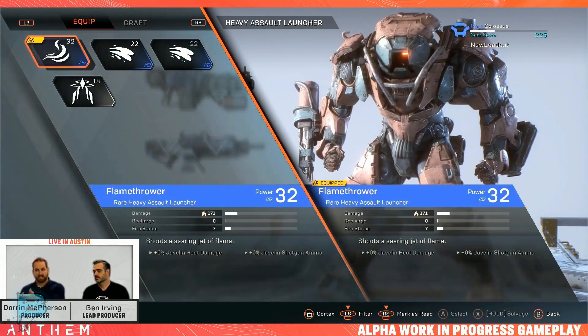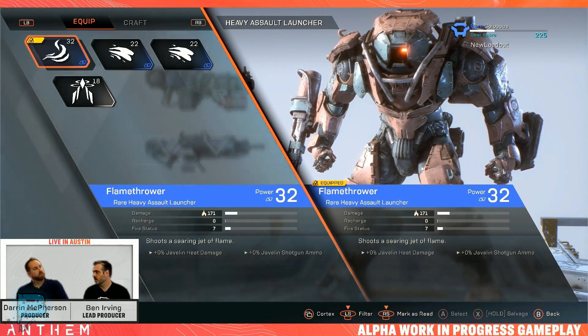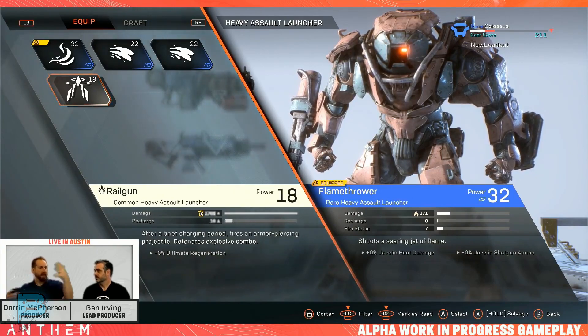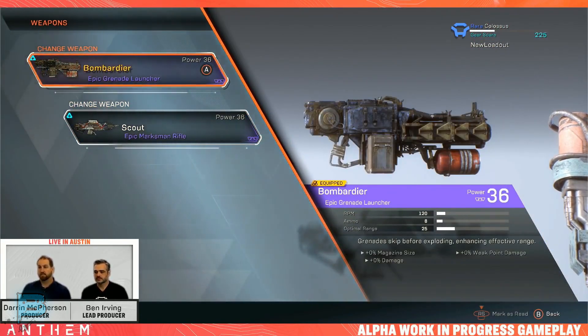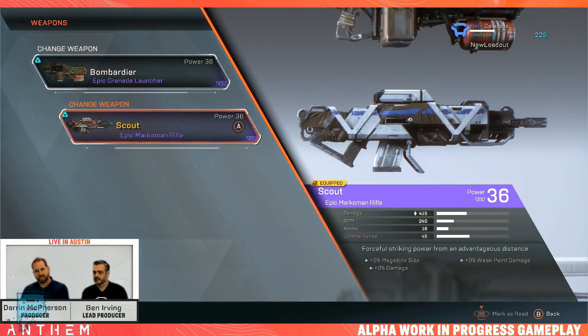The masterworked Ranger comes with four inscriptions on each component and weapon equipped. Some inscriptions will provide bonus damage or get your shield back or help you get your ultimate quicker. Some inscriptions will deal more damage during combo effects — for example, one javelin may freeze somebody and then yours has an intrinsic perk to catch them on fire and together it does extra damage. Looking at a couple of the weapons on the Colossus, there's a heavy grenade launcher showing RPM, ammo, optimal range, and grenades skipping before exploding to enhance effective range, with three intrinsic perks.